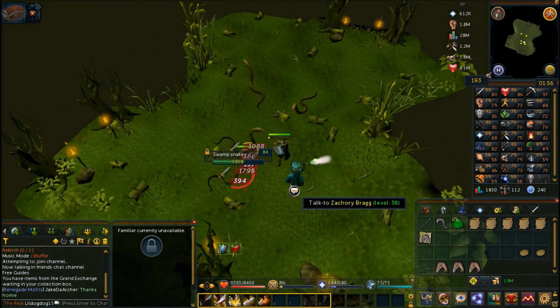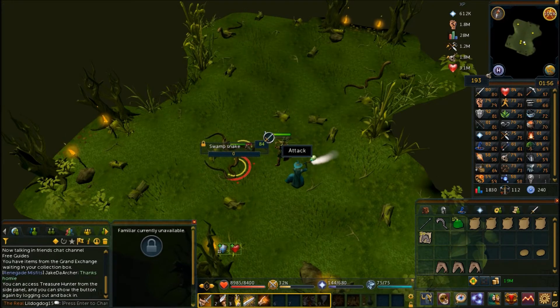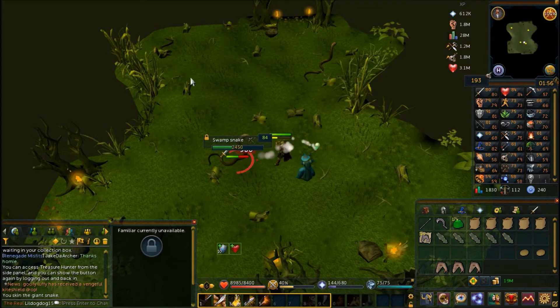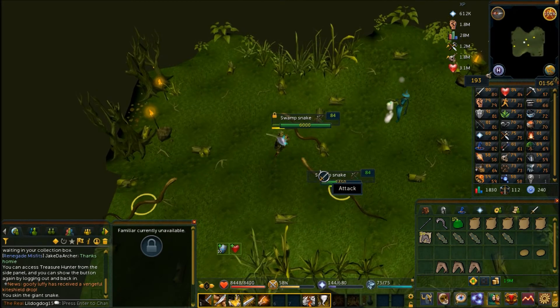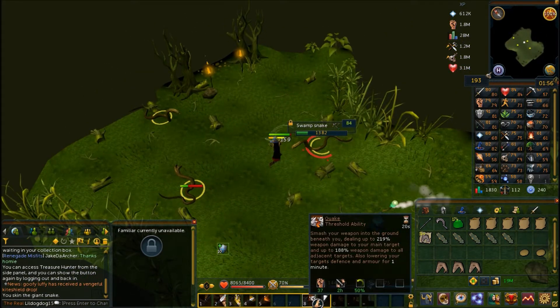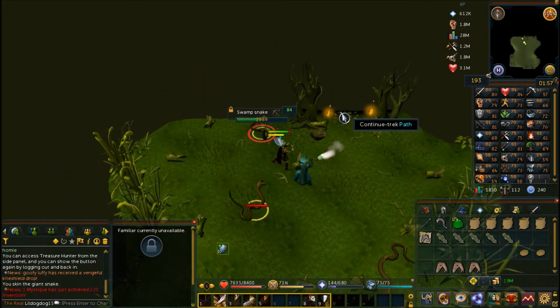The swamp snakes attack you with magic from a distance. Instead of disappearing and leaving a drop when dead, you have the option to skin them — this can be confusing. The snake hide they drop is fairly valuable, so you may want to skin them if you have inventory space.